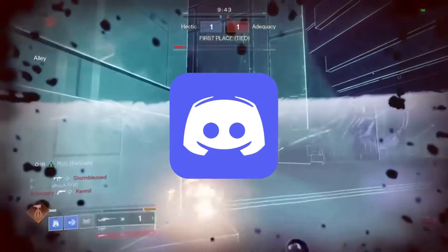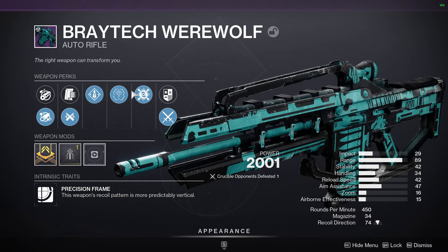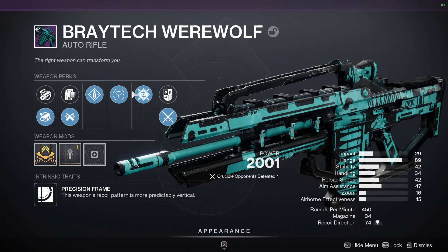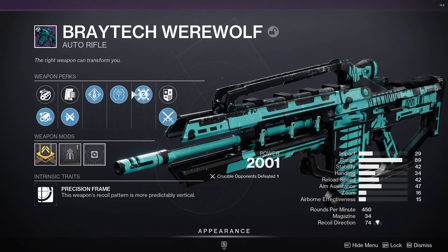Make sure you join the Discord — the link can be found down below in the description on YouTube. In today's video I'm going to be talking about one of the best auto rifles. This auto rifle is finally back — it's one of the best 450 RPM auto rifles in Destiny 2.